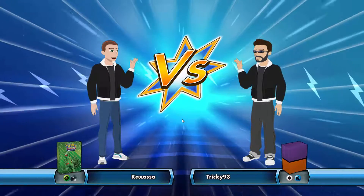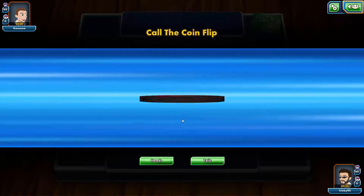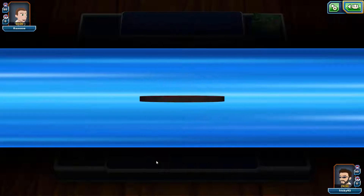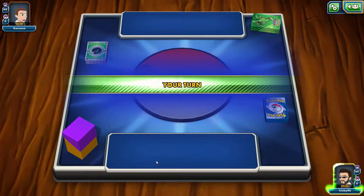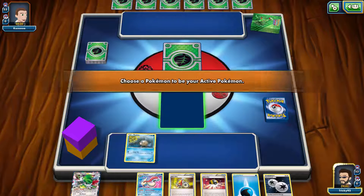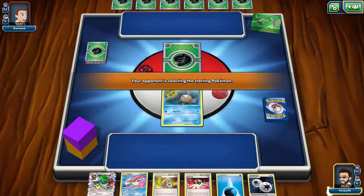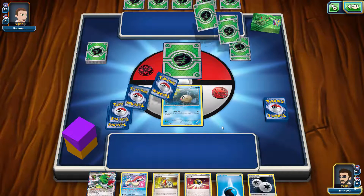We are back and we are against a player called - I can't say that - Cacassa? We play people with like strange names, but that's fine. Heads or tails? Of course I'm gonna go first. Hopefully start strong right here. Come on, something good. I think he's playing a terrible version of Magikarp - he evolves into Milotic. My Milotic's pretty good and I don't want to put you down. Let's see what I draw into. He's playing a Sceptile, oh no.